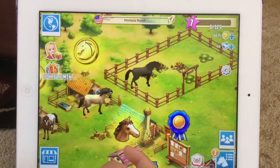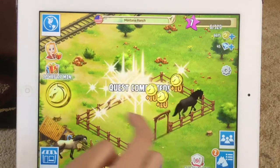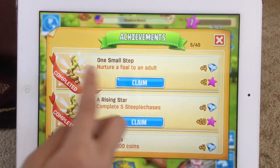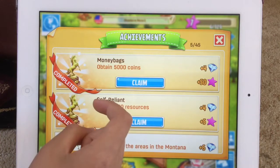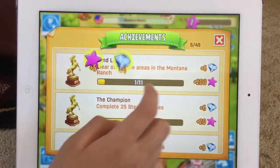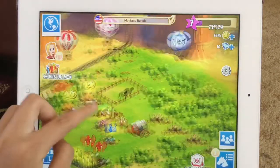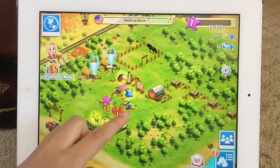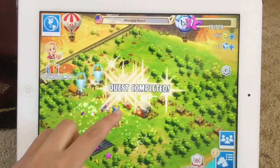It's a Canadian Pacer. Let's pick up all this stuff first. Looking at achievements: grew a foal to an adult, complete five steeplechases — I've done a lot of those — obtained 5,000 coins, produced 50 resources. I got two new fields and upgraded them. I also got corn and some blue feed.